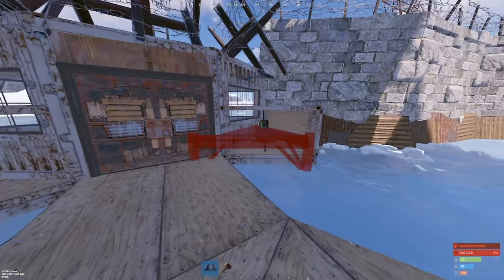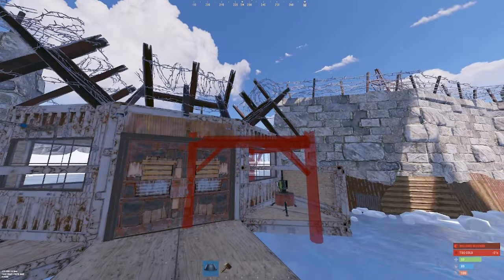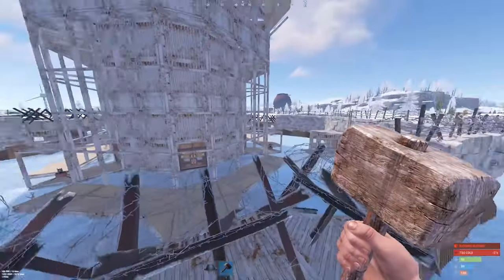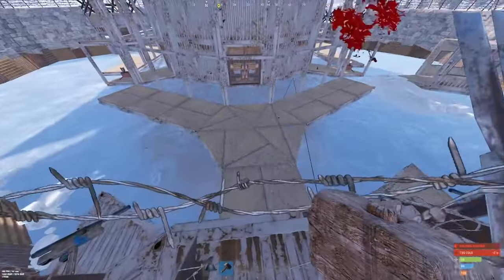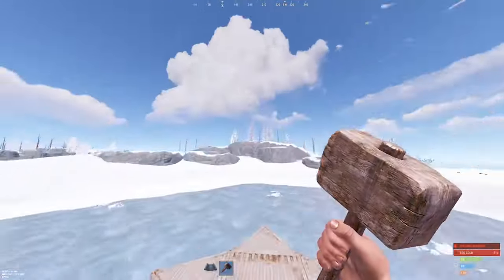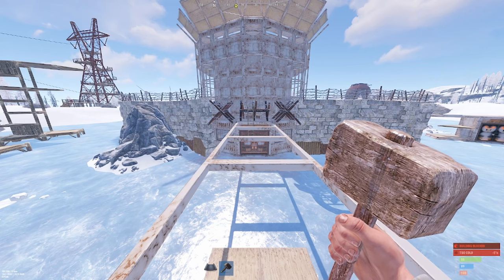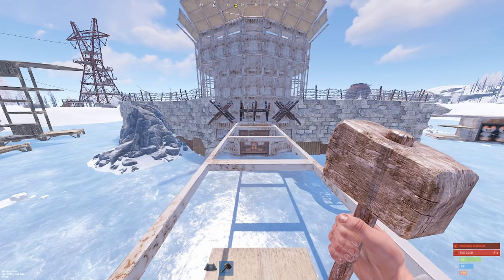The next way to protect your compound is with shotgun traps or turrets. The second someone tries to climb over, they'll get shot with the shotgun traps, or if they're out of shotgun trap range, they'll be hit with the auto turrets. As you can see, there's a lot of carnage going on — I have God mode on so I can't be killed, but on a normal server you would absolutely be annihilated.